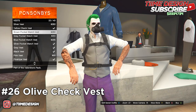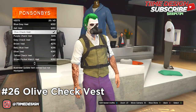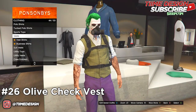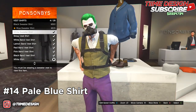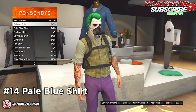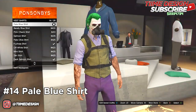Now come over to the tops section and go to suit jackets. Purchase the Olive Check Vest, which is number 26. This is how it should look. Once you have that, come over to vest shirts and purchase the Pale Blue Shirt, which is number 14. Keep scrolling up a bit and there we go — the Pale Blue Shirt.